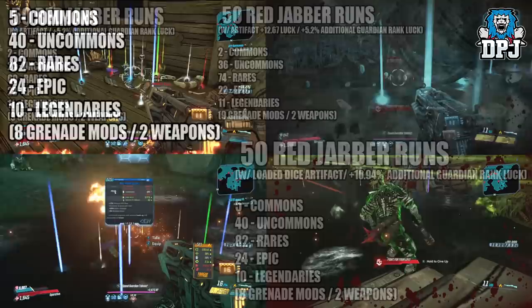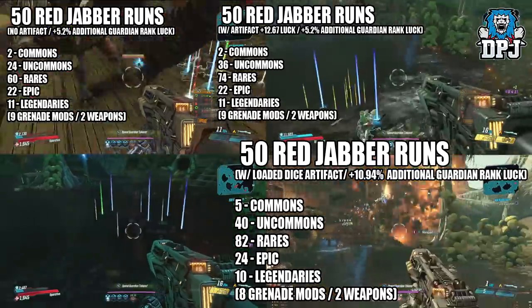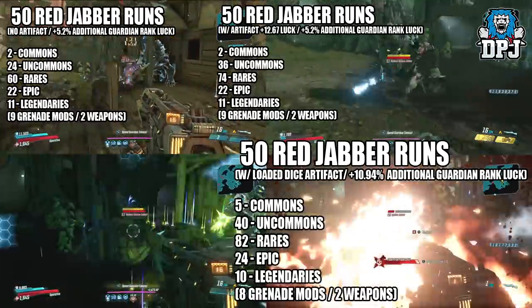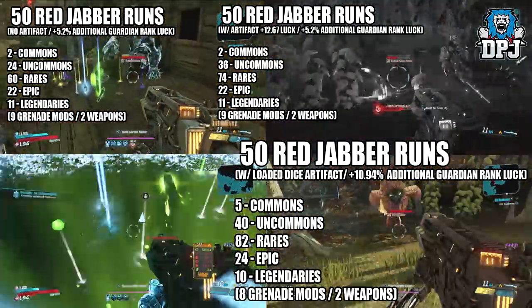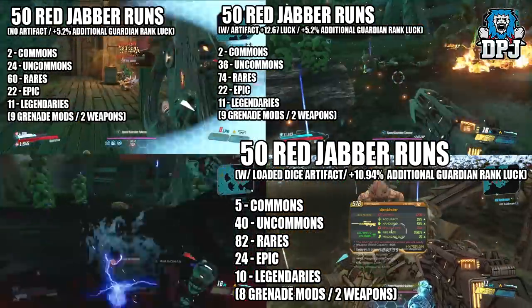If we compare the 3 runs, as you can see on screen now, the increase we do see is towards those lower tier items. And with what people are saying is the luckiest artifact to use, with additional luck via my guardian ranks, we ended up earning the least amount of legendaries out of all 3 runs. So the conclusion is: it seems it does not matter the luck increase you have via artifacts and other means — they only work with lower tier items.